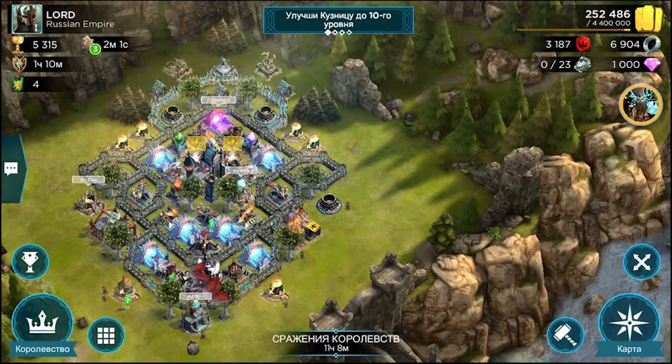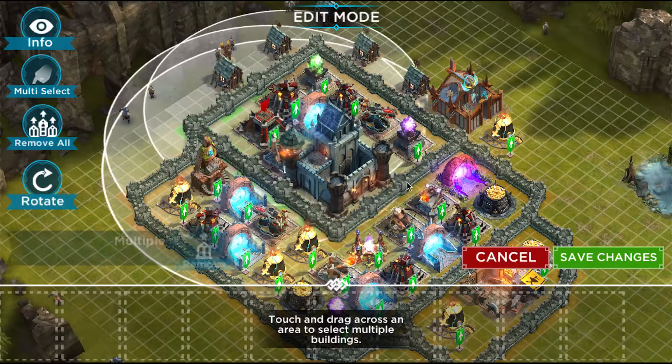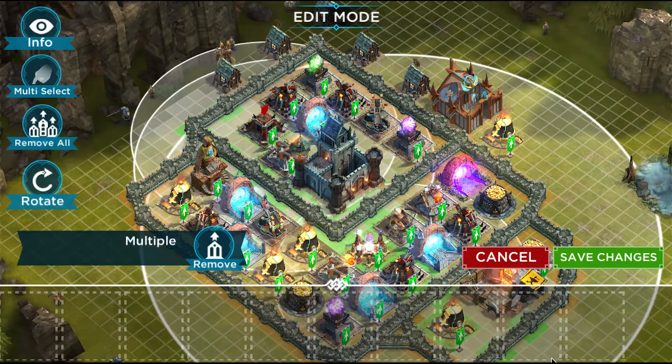Up for grabs: 750k gold, five battle stones, and one rare ancient chest. Jump into Edit Mode and get creative — we can't wait to see what you guys come up with.